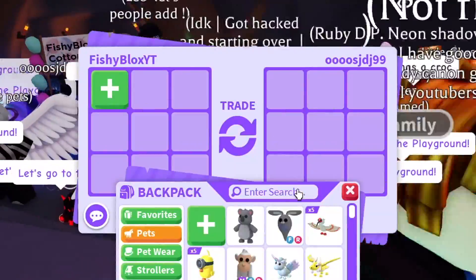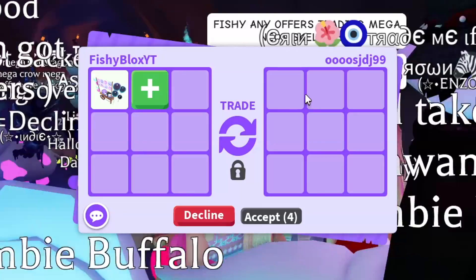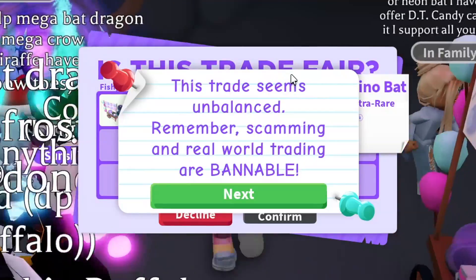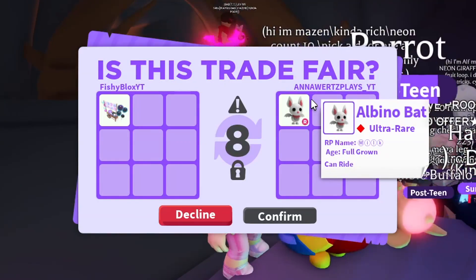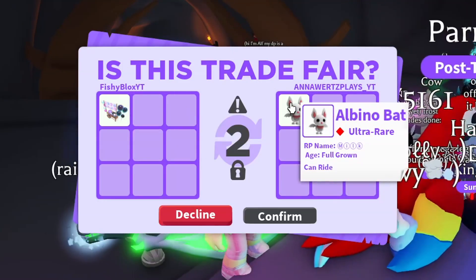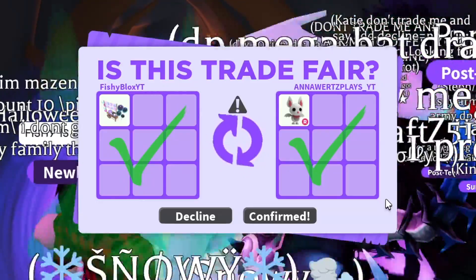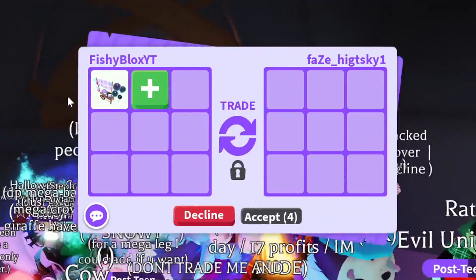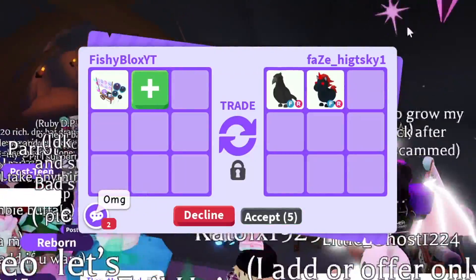Let's keep trading. We got a troll — they put a mega kit in and removed it — so we're declining that. Then Anna offers a full-grown ride albino bat. I'm kind of sad I have to give this away — I would love to keep the albino bat — but I said I'd give away everything I got for these cotton candy stands. It is full grown and ride, which is a pretty cool pet. Let's confirm. I don't know if I'm getting the best trades — if you guys have traded cotton candy stands, let me know what you got.